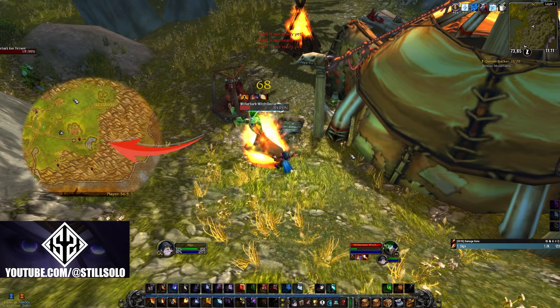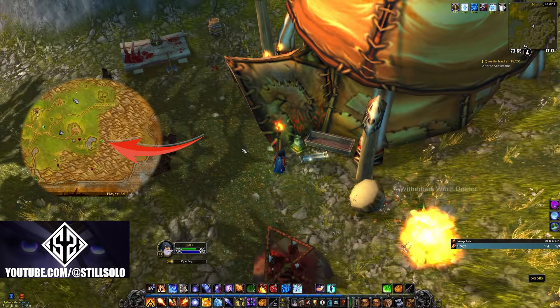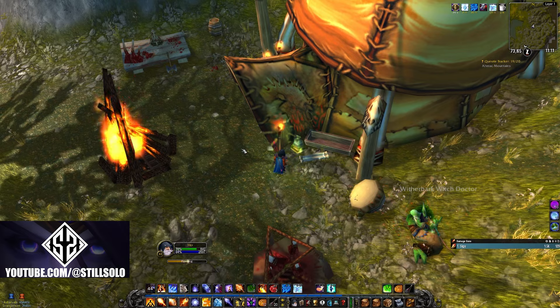This next spot is going to be in Arathi Highlands on the Eastern Kingdoms. We're going to be going over to the Witherbark Village, and on the far right side along the mountains there is a small hut — this is where we're going to find this next book.